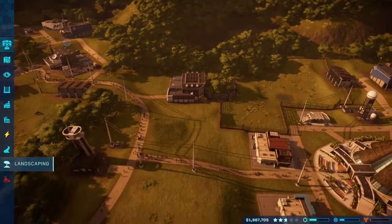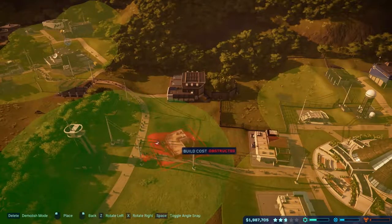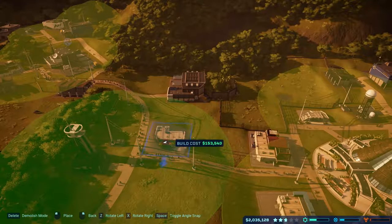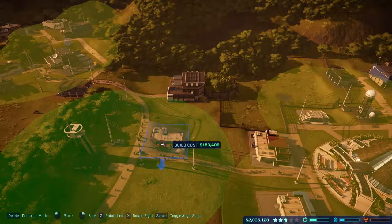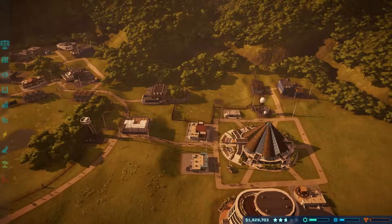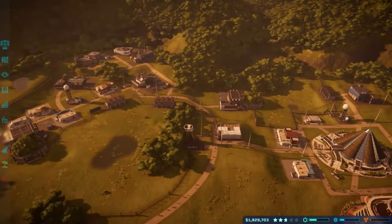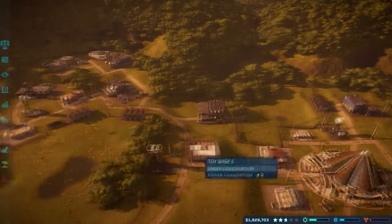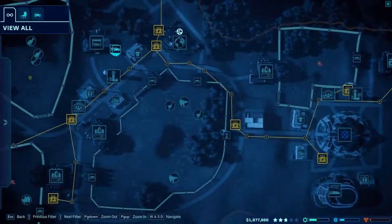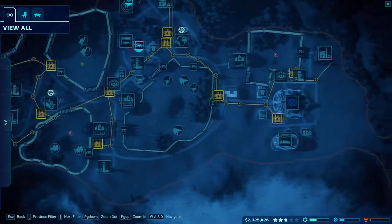We also have the toy store now unlocked, so we can put a toy store in here as well. We should be raking the money in now - we should see a big improvement in our money increase. There's nearly 2 million we've got and didn't really spend much, which is really good. Does anything need fixed? Everything seems pretty sweet - the innovation center is running well.